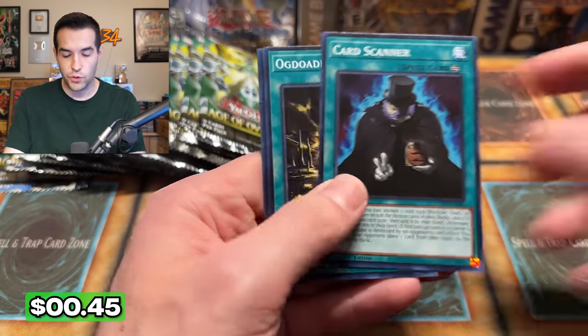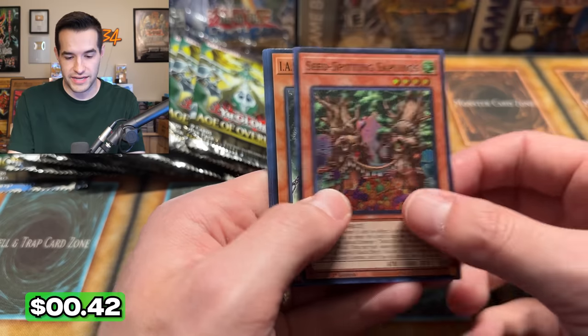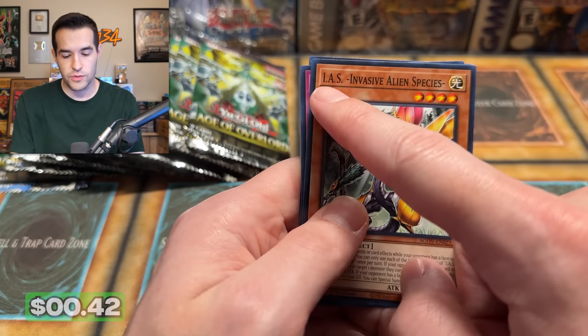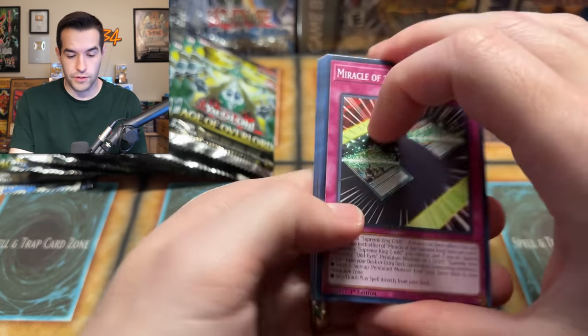Invisible Alien Species — it sounds really cool, except we already have an alien archetype. Maybe it's just an extension of those. So there's aliens and then invisible aliens. Does 'I.N.T.S.' stand for Invisible Alien Species? Are they saying it twice, or is that just showing you what it means? I don't know, I'm just trying to figure out what's going on.